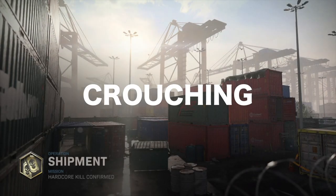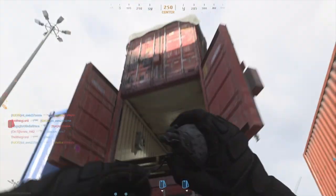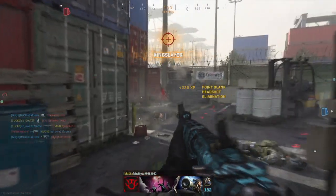For hip fire kills and crouching kills, go on Shipment. Just crouch and hold down R2 and you can get so many easy kills. There are so many people in Shipment that it's much easier than any other map. That's probably one of the best methods for getting Damascus on assault rifles.